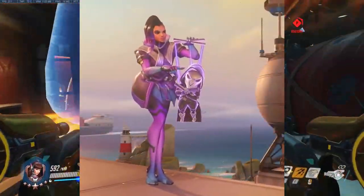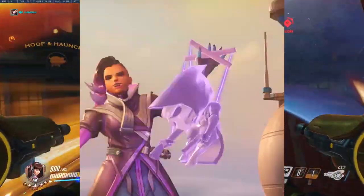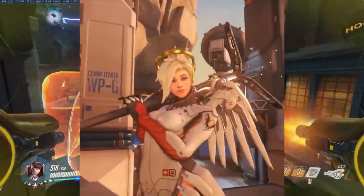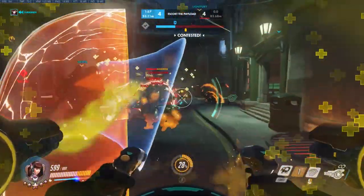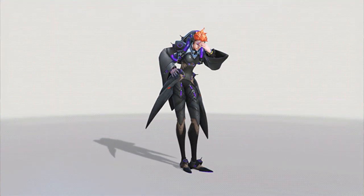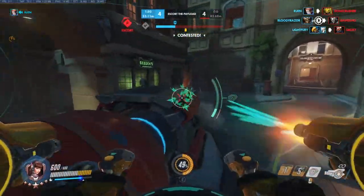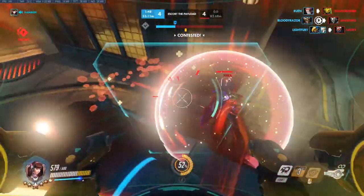As for emotes, we have Genji doing a little flip, Tracer spinning her pulse bomb in a fidget spinner type way, Sombra's puppet emote which is really sweet, and Mercy having a little twiddle of her staff. Last but not least, the awesome Moira facepalm emote, which I'm going to be equipping along with 'Stupidity is not a right' as my basic Moira competitive toolkit from now on.